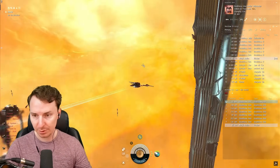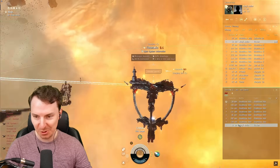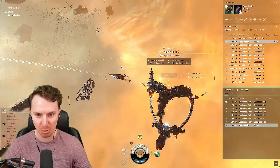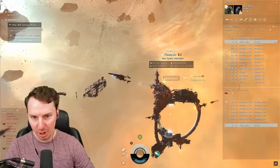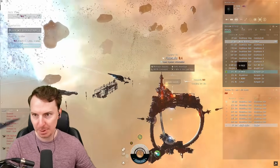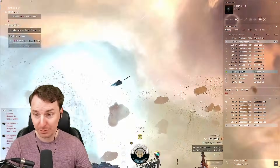I really have to applaud the devs — they made it super easy to do stuff. I'm a little worried about this Tristan that just popped in. I have nothing on this ship so if he wanted to, he could kill me. So we still need to go ally ourselves. We're going to set destination to the HPA-29 gate and get ourselves some pirate action.